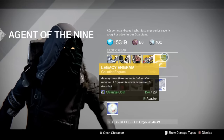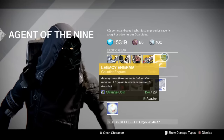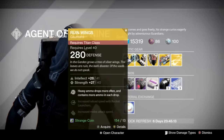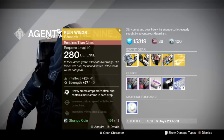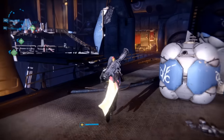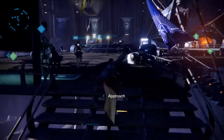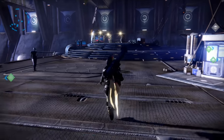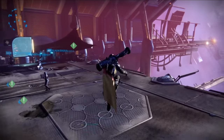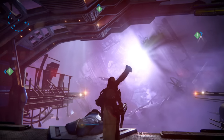The Legendary Legacy Engram is the Gauntlet Engram for 29 strange coins. You can get the Super Good Advice for 17 strange coins, and all the other options for 13 strange coins. So guys, that is Xur. Did he bring something you wanted? Are you going to get that Super Good Advice or pick up that Light Beyond Nemesis? Let me know in the comments below. Come check out my Twitch live stream and I can give you advice on what exotics to pick up. I'll see you next time in the universe of Destiny.